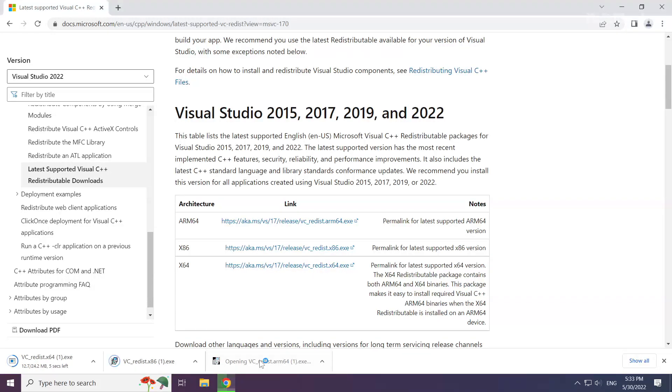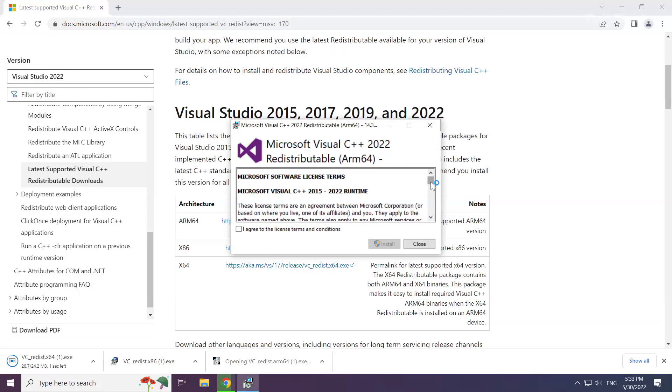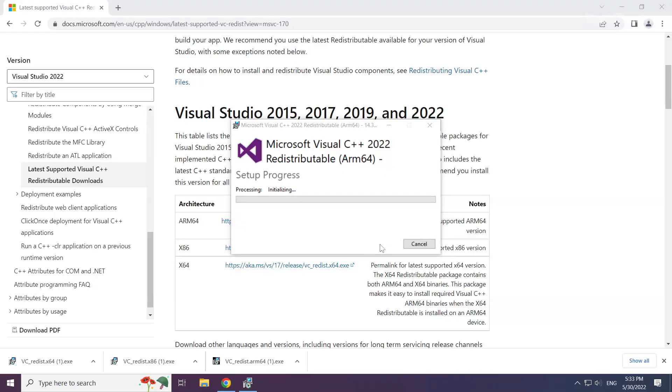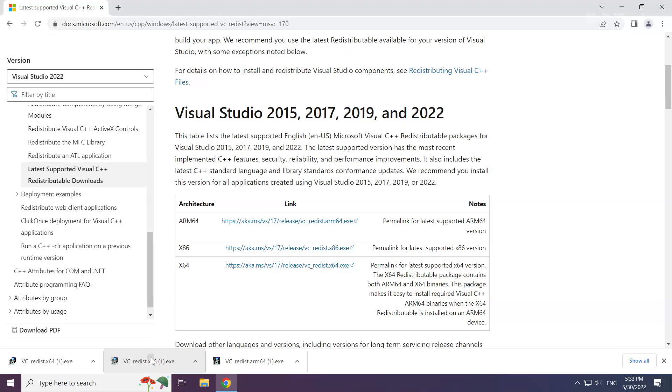Install the downloaded file. Click I agree to the license terms and conditions and click install.